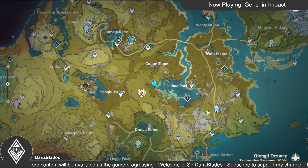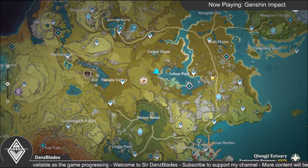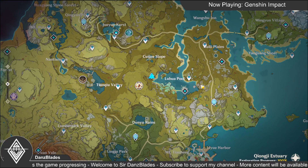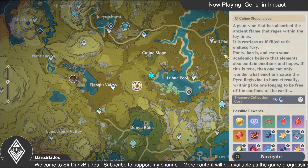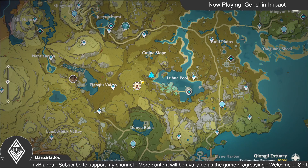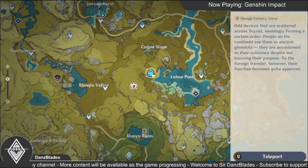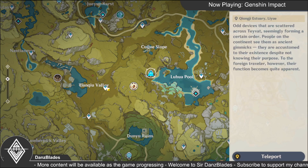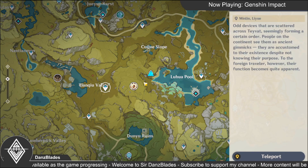Take a look at the world map here — this is the Liyue map. This is the boss logo for the Pyro Regisvine. To get to this boss location, all you need to do is teleport to this waypoint, or you can also go to this teleport, but I prefer using this one.